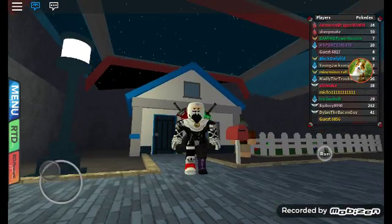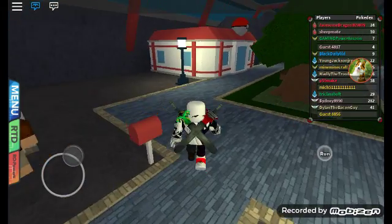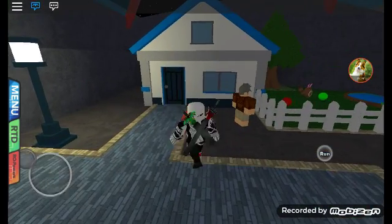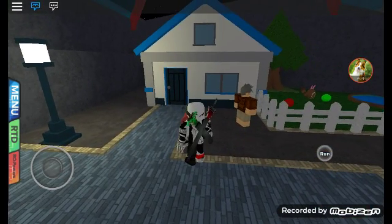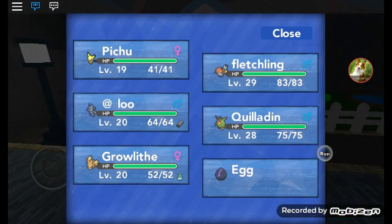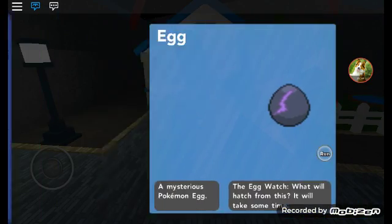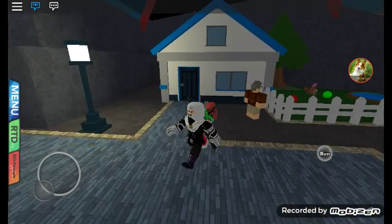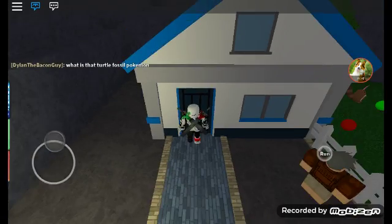So first you need to go to — I don't know what this place is called, but I'll figure it out. To get a free egg, I already have eggs so I don't think I'll get another one, but to get a free egg you need to come here.